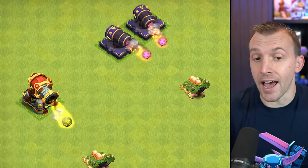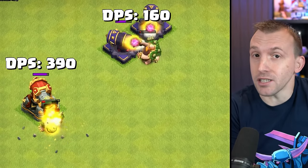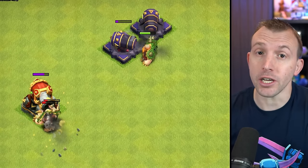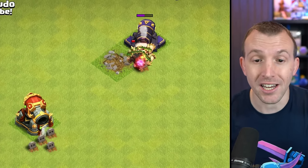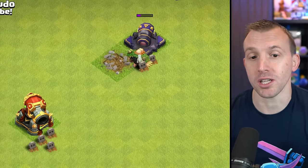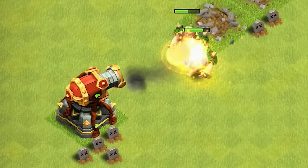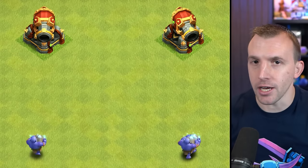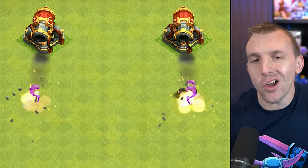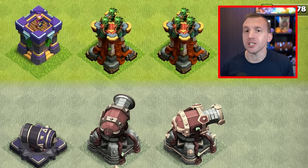What about the ricochet cannon versus two unmerged cannons at that maximum level? Well, clearly it does twice the damage as the stats show, but it also ricochets through two of the giants, so it's going to be able to take them down more than twice as quick. The ricochet cannon is already done and the two normal cannons actually require the ricochet cannon to help finish them off. One downside of the ricochet cannon — if there is only a singular troop, it's not like it deals double damage, so you're missing out on half of the DPS. And that is the case with the multi-archer tower.